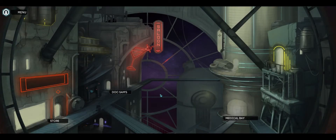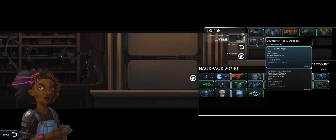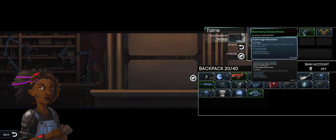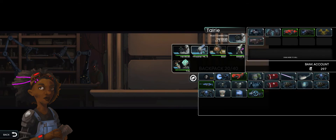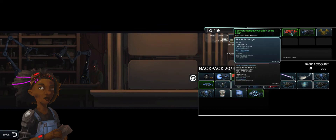Hi guys and girls, I'm Obsidian Ant and this is Starcrawlers episode 6. As usual we're going to head into the store first and see what we can purchase for our team. That's quite a good gun there, and nothing else other than that. It's not as good a gun as what Hard Slab has gotten, although perhaps a little bit faster.